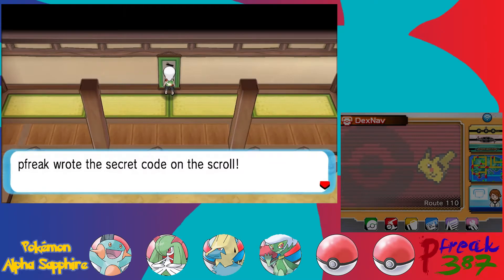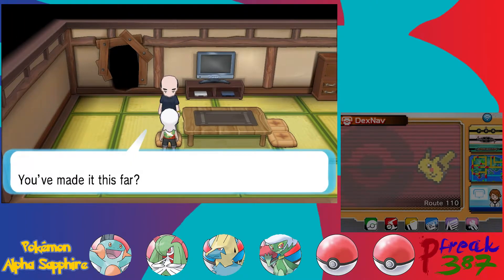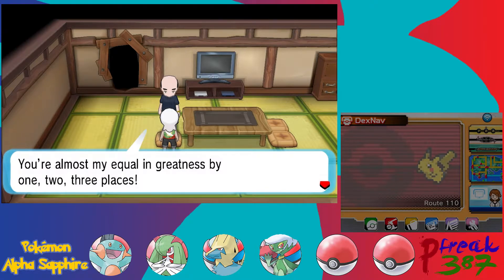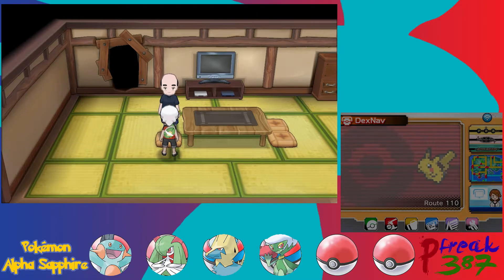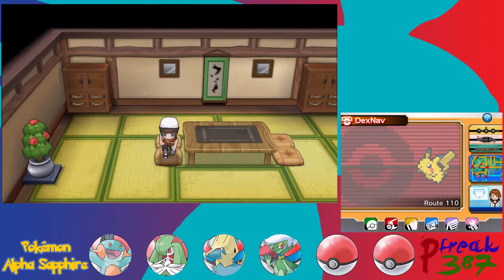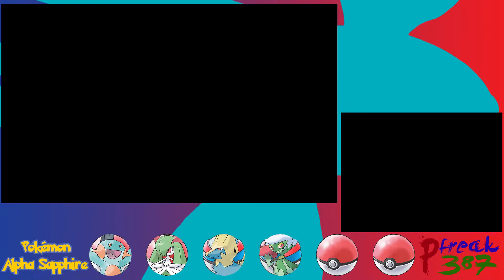After navigating to the back, the Trick Master rewards us. We get a Hard Stone, which increases the power of Rock-type moves. Now we can actually go and do his house again because we don't technically need an HM for the next room — it just makes it easier. Let me quickly double-check that Hard Stone — yeah, it increases the power of Rock-type moves.